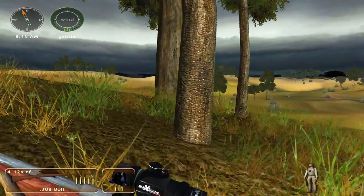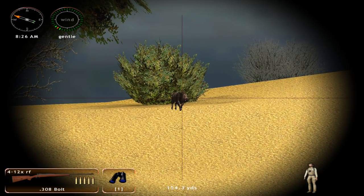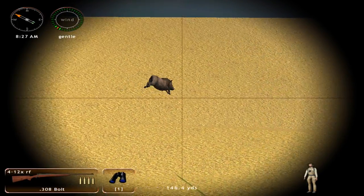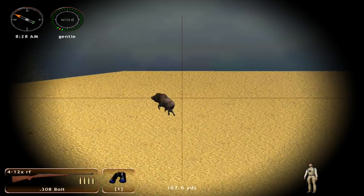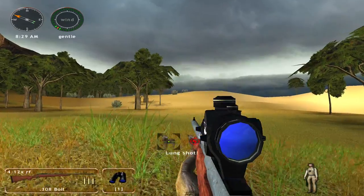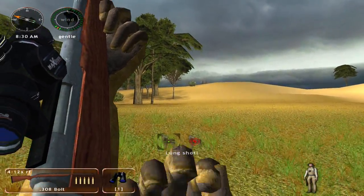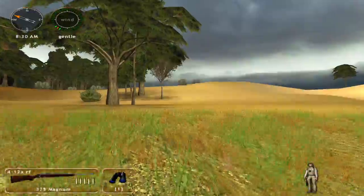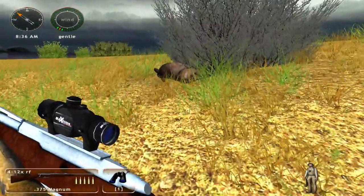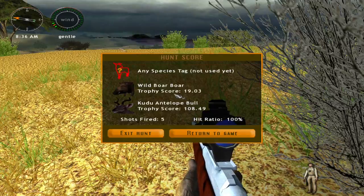Let's keep looking around and see if we can come across an elephant. Actually we have a warthog right here — I believe this is the first one that we've seen, so we will kill this guy. That would have enough penetration in real life but I guess not in this game. That did not hit lungs at all. That one did though, so we will get this guy down. Let's go pick him up. There is our warthog. Oh, it is a wild boar — if I remember right, wild boars are not in Africa.